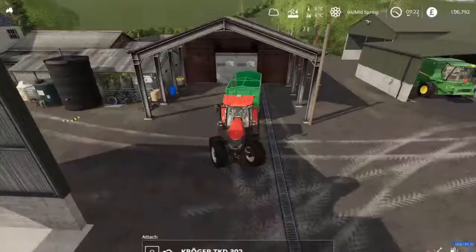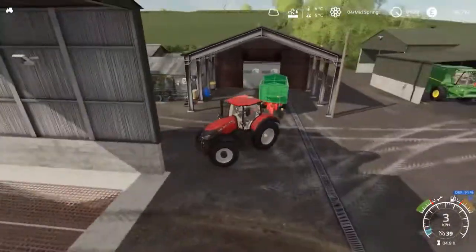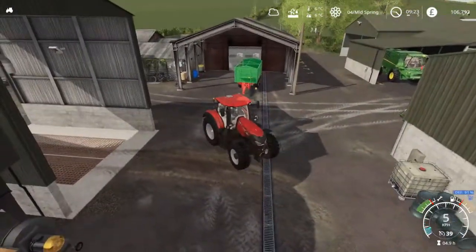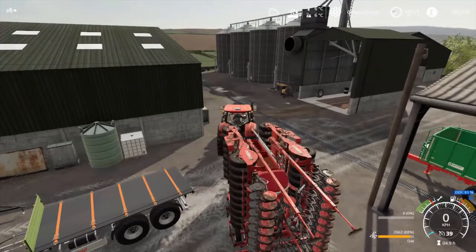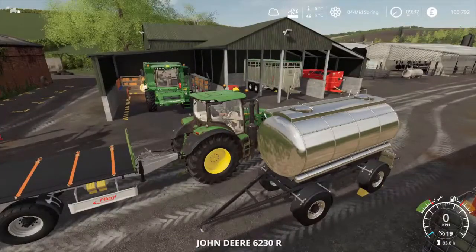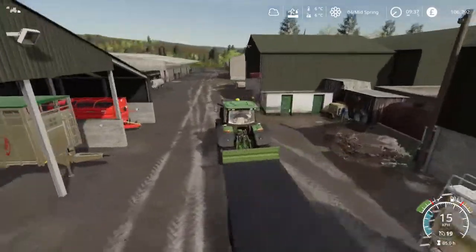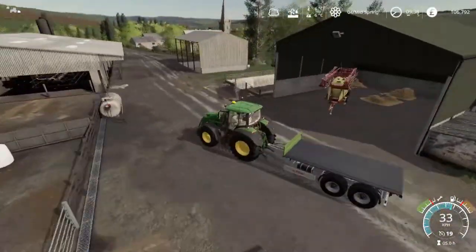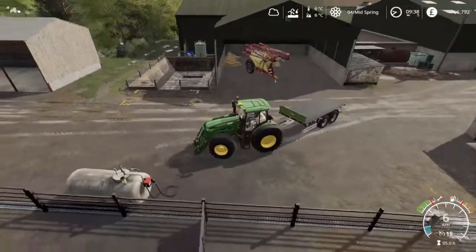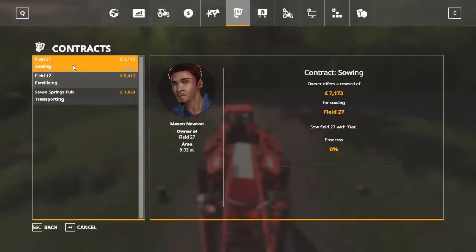For now we have a contract to complete. I'd rather get the contract done before I go purchasing any equipment, just so that we have a little bit of extra money on hand. That's also a very convenient way of getting that trailer unloaded. For the meantime I'm going to store it in here just beside our fertilizer. Field number 27 — let's take a look at the map and see where that is.